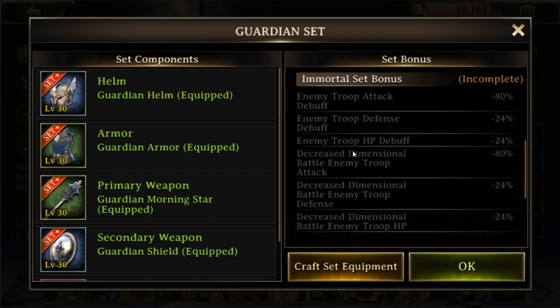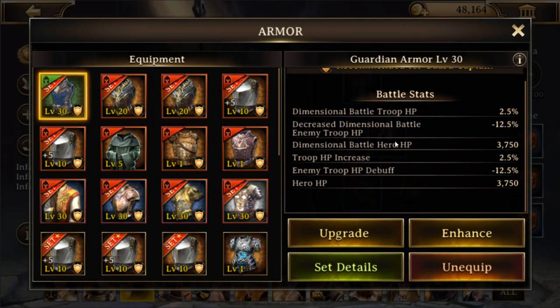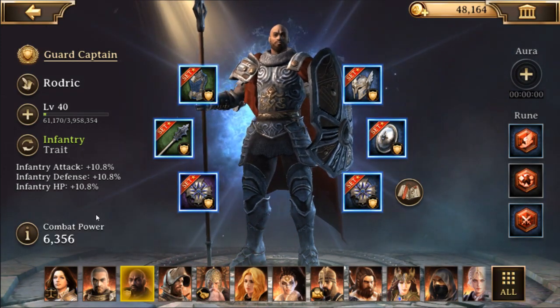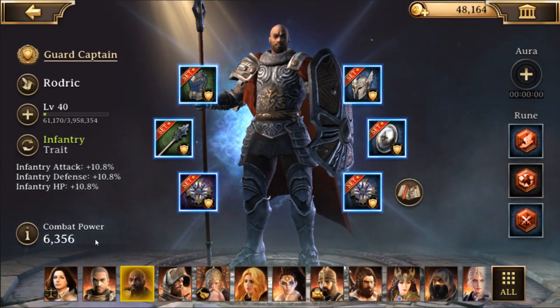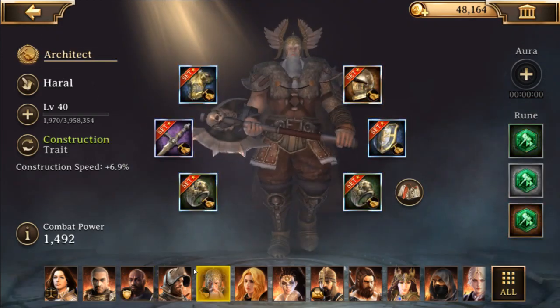He has the full set so the base set bonus is enabled. Once I get it all to immortal the immortal set bonus will be really nice. This gear gives the enemy a lot of debuffs, is pretty decent for arena defense, and also okay for monster hunt since it gives hero stats as well. With mostly blue grade, one purple, and two green pieces, his combat power is about 6,300.